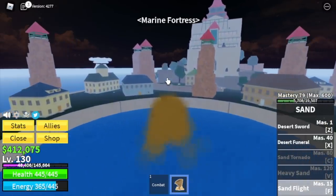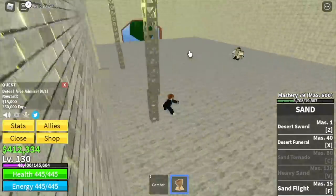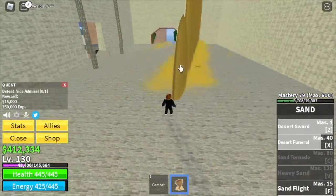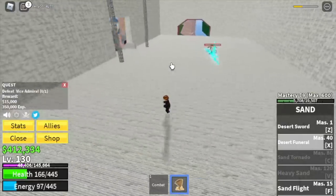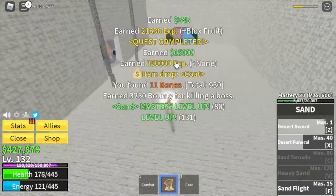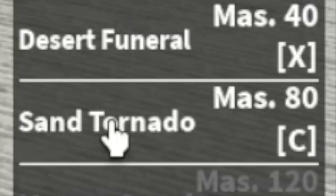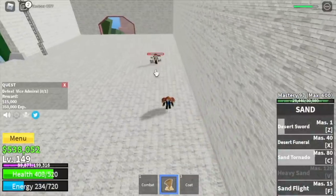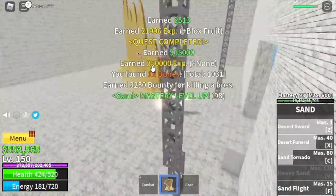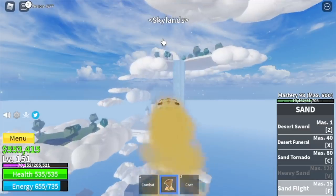Next island: Marine Fortress. We're gonna start with the Vice Admiral. Now that you have 2 skills to damage the enemy — Desert Funeral and Desert Sword — everything will be a lot easier. Just make sure to dodge whenever enemies use their skills. We got the coat! By this time, we will be able to unlock our 4th skill: the Sand Tornado. This is like Desert Funeral but AOE — you can attack multiple enemies using this. At level 150: 88 melee defense, 277 blocks fruit.